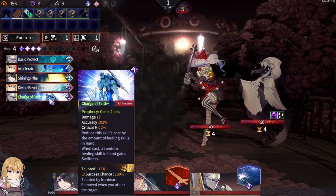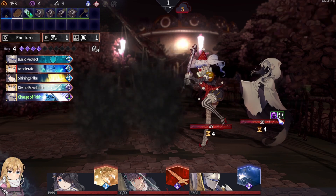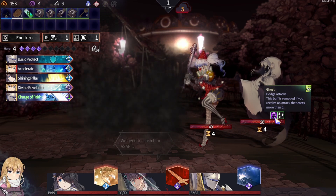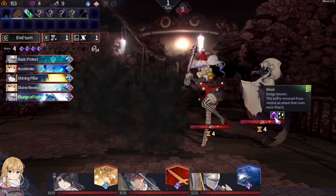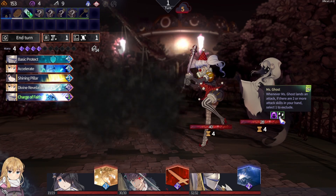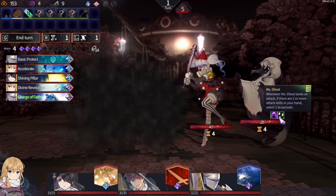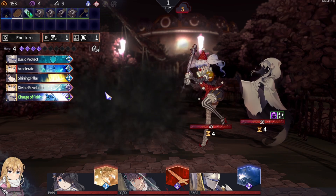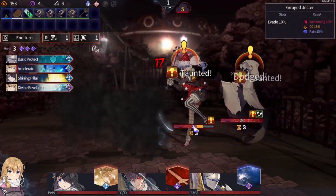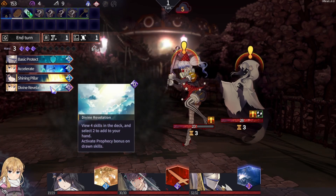I'm going to go for the charge of fate first. There's some kind of smoke — a ghost. Dodge the tech: this buff is removed if you receive an attack that costs more than zero. Mrs. Ghost: whenever she lands an attack, if there are two or more attack skills in your hand, select one to exclude. So you can get rid of my attacking spells? I'm going to go for the charge of fate because I can literally taunt them both so they go for my guy. It's certainly going to be really handy. I still have three mana. I could go for accelerate but there's not really a point.